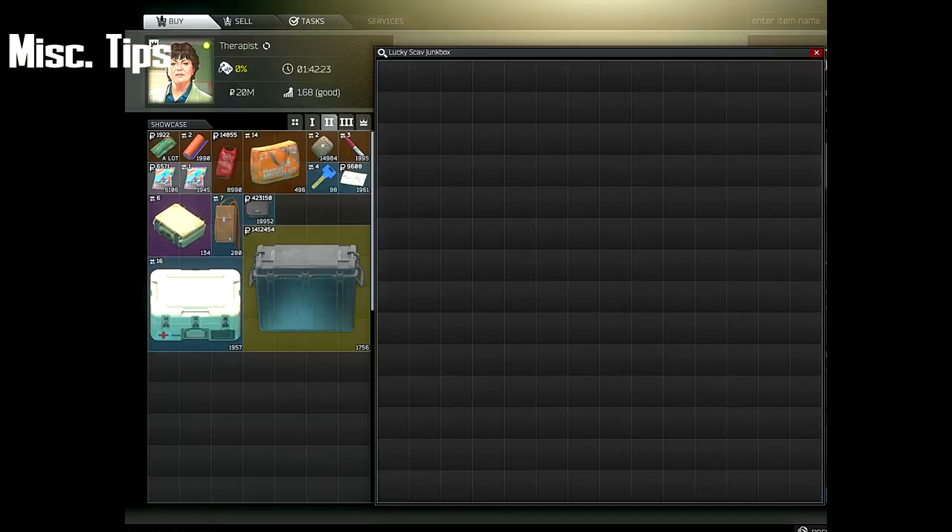Now that you have level two traders, you're going to unlock the lucky scav box from the Therapist. I would actually suggest saving up for this, especially if you're a standard user — it is quite expensive, exceeding a million rubles, and this changes every patch. But I would suggest getting this as soon as possible as it frees up so much space and makes your inventory much less cluttered.